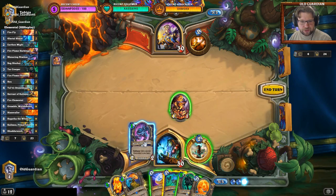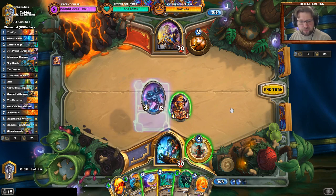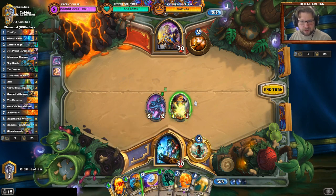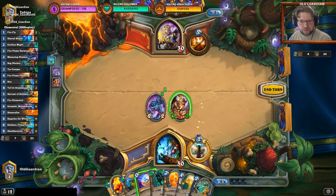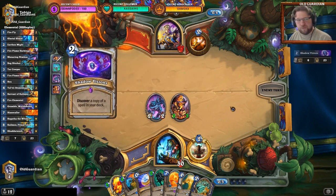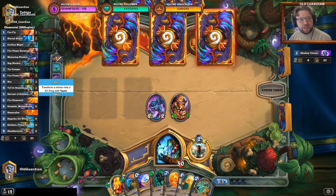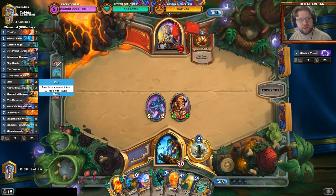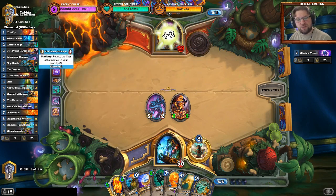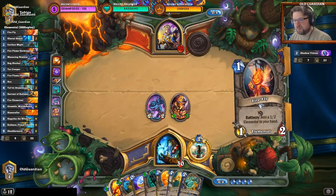Then I'll go with the Nimbus — get a random Elemental to my hand. And I'll go with the Earthen Might on the Harbinger, get another random Elemental to my hand and start applying some pressure. There should be some chance for a Hex. It was a bigger chance to get Hex from the Farsight — I played the Farsight and I had a Hex left in the deck and that was a lot bigger percentage than playing the Firebloom.